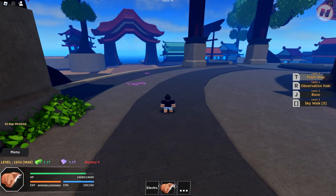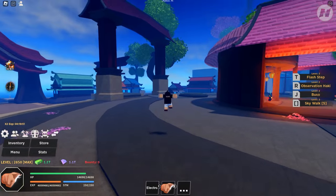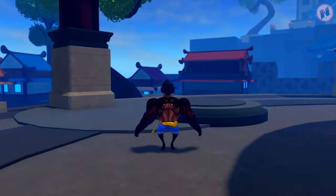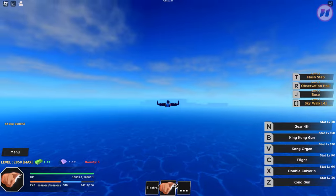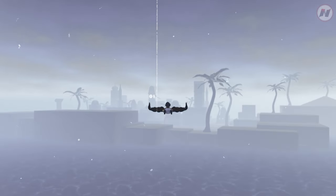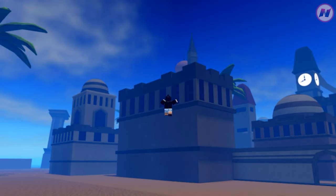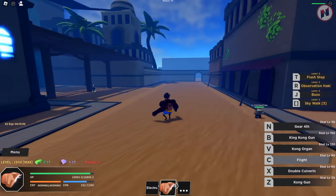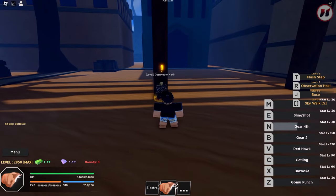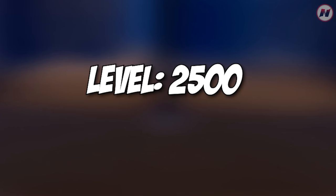We're finally here in the Second Sea. Now we're going to figure out the location — you need to go to the desert. It's going to be challenging. Let's find that NPC. I honestly don't have an idea where that guy is located, not going to lie. Oh, I think that's the guy — he's wearing the same outfit. Observation Hockey V3: in order to get this, you need to be at least level 2,500 and it costs you 1 million bellies.